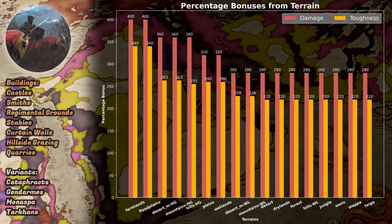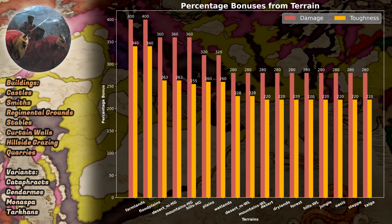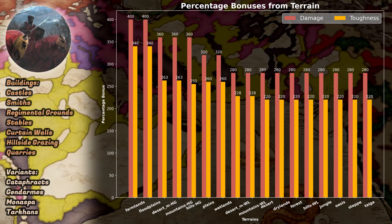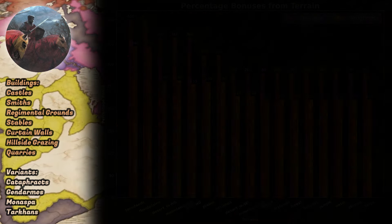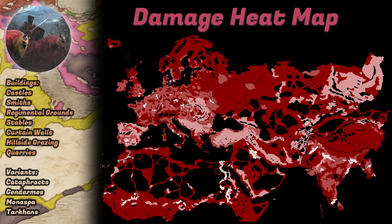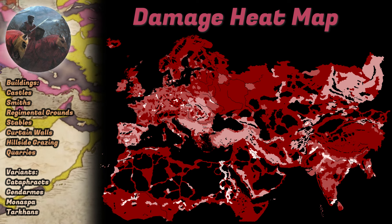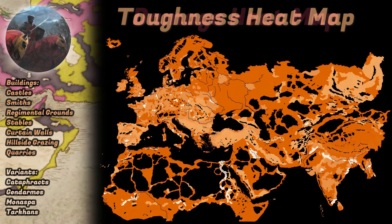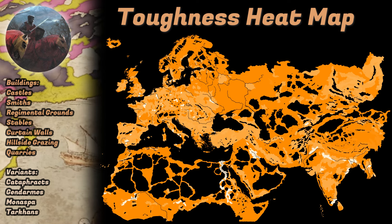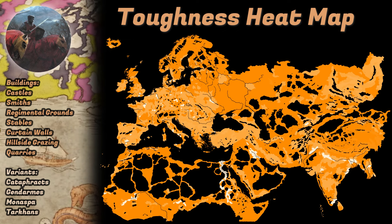The first thing I noticed is that heavy cav are able to get a higher max damage and toughness boost than heavy infantry, courtesy of the Curtain Walls building. Because Curtain Walls are limited to the best terrain options — farmlands and floodplains — which is something when your base damage is a minimum of 100. Weirdly, because of the buildings, mountains, hills, and wetlands are pretty good too, which is a shame because heavy cav are awful there. In my opinion, the biggest mismatch of terrain and placement incentives. That is, unless you're using Tarkons who tolerate rugged terrain, and the Monasper who excels there. Throw in maximising the combat width penalty, and you've got something really good going on — except wetlands, please do not set up there.